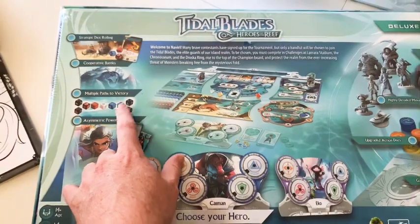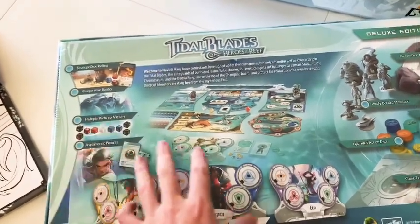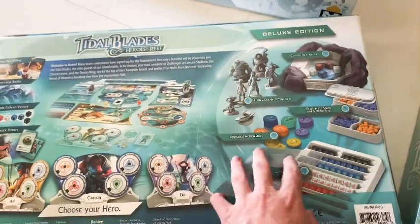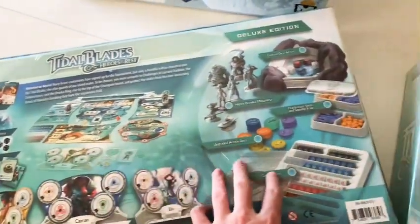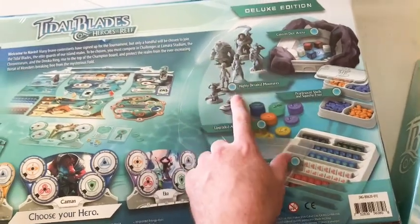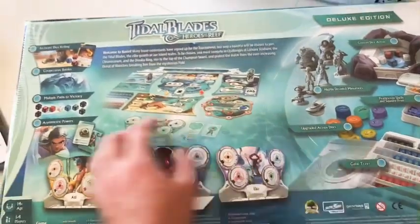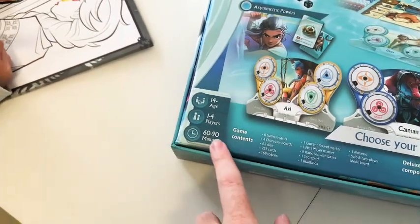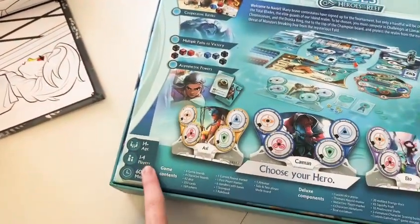It's a dice rolling, worker placement game. You build up your characters with different dials representing their different avenues — you can get more dice, or abilities to get more powerful dice, or play a card to give you different abilities. The deluxe edition comes with miniatures for the characters, a big dice tray, lots of deluxe components, and of course plenty of dice. It's one to four players, 14 and up, 60 to 90 minutes.